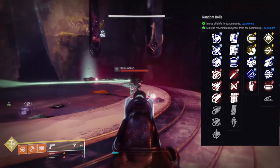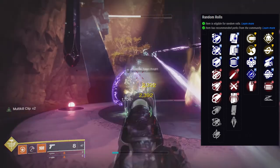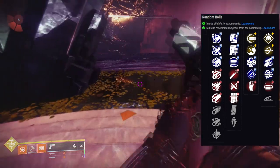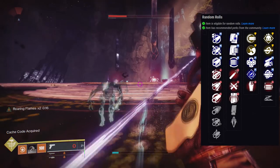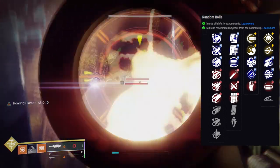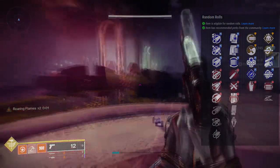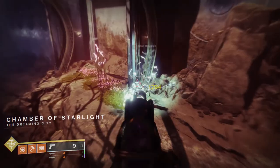For PvP, if you punch a lot or you're a Titan, Swashbuckler with Fully Auto Trigger System is probably the best combo — I like to just click and forget about it. You could also weigh options like Outlaw, Rapid Hit, Grave Robber, or Zen Moment if you're on controller. For PvE, Fully Auto Trigger System with any of the damage perks or Demolitionist works well. There are so many combinations you can do with this sidearm.